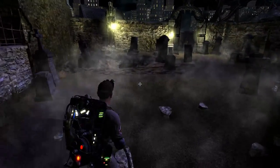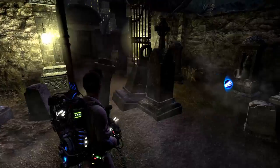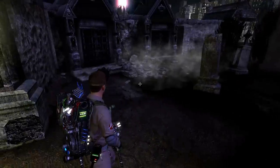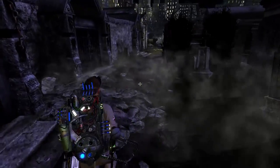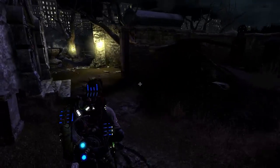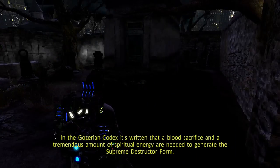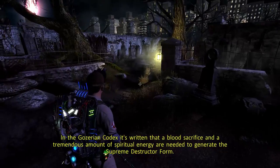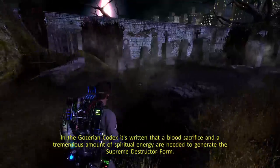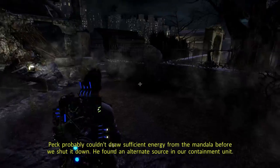Alright. So once again we are on our own moving through here — best be careful. I'm sure desecrating those graves won't come back to bite us. Peck probably couldn't draw sufficient energy from the Mandala before we shut it down. He found an alternate source in our containment unit.